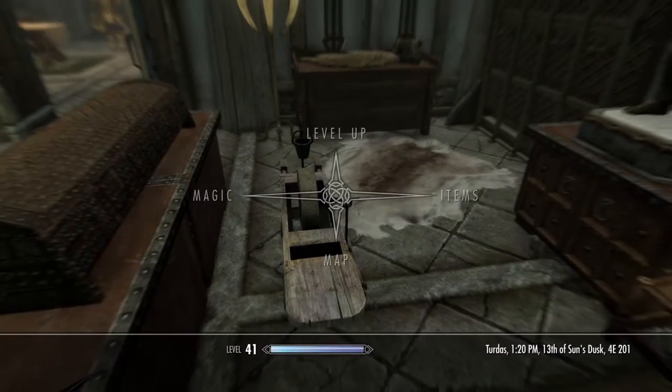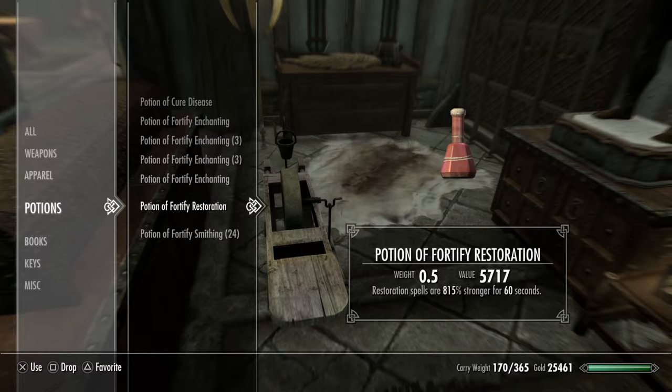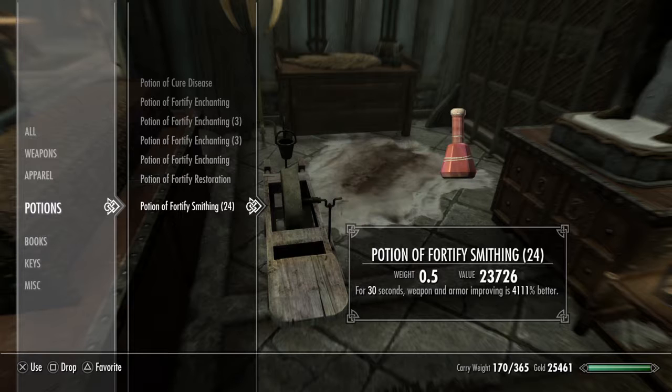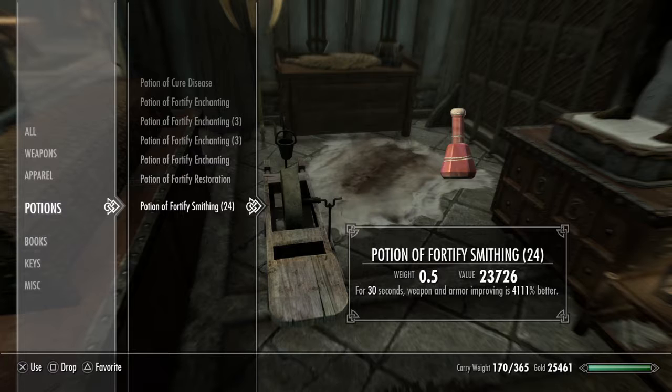The restoration potion lasts 60 seconds, and the smithing only lasts 30 seconds. So with one smithing potion I could do two weapons and about two pieces of armor, and then it was gone. But the restoration was still in effect, so I was able to quickly drink another smithing potion and finish off everything.